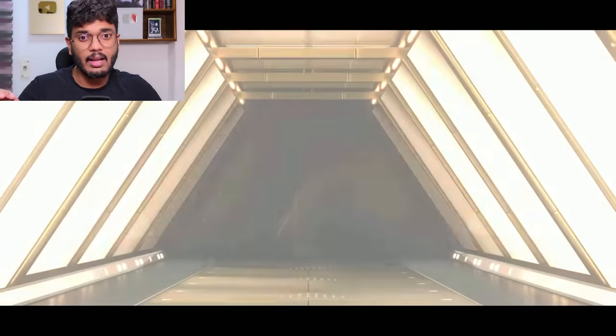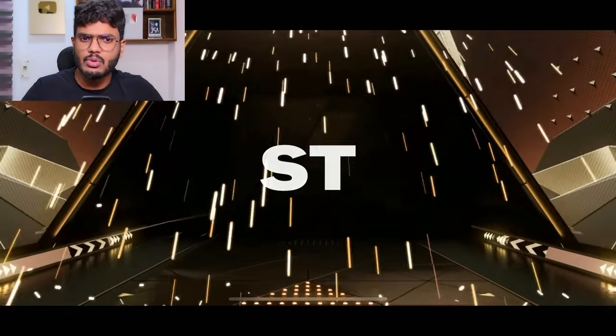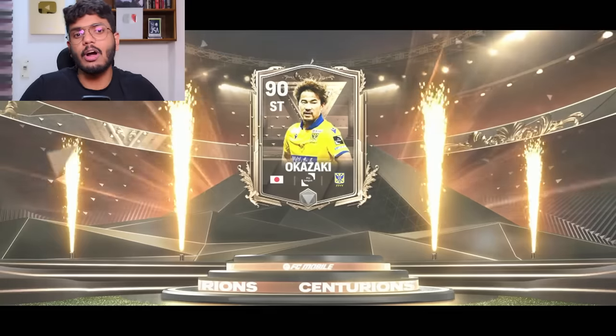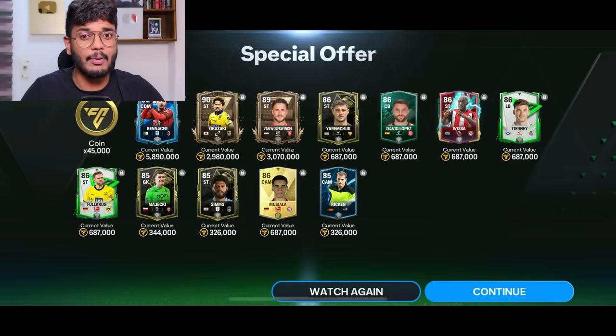Now we move on to the third one. It's a walkout — Japan striker. Okazaki! I think this guy used to play for Leicester City. We got Ben Asser and that's it. No good tradable card. I was opening these packs only for tradable cards and we haven't got a single good one.